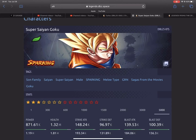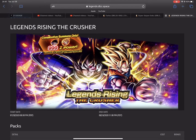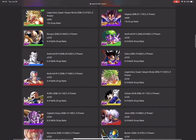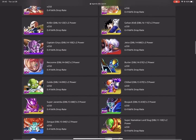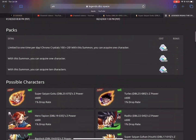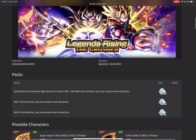Here we are with another video continuing the Dynamite banner, specifically looking at the characters. Should you summon on this banner if you are free to play? Definitely do not summon on this banner. These filler characters are not good — even the EX units are not good. Only a handful are actually good, but the chances of getting that specific good EX is even lower than pulling the new sparking characters.